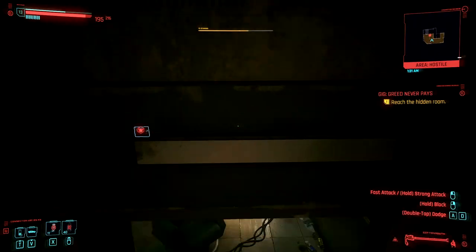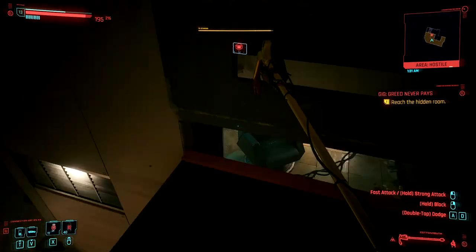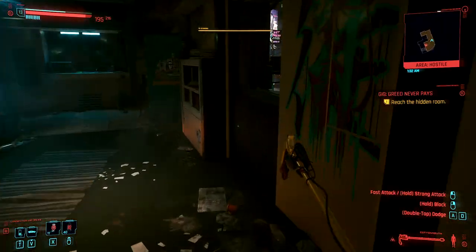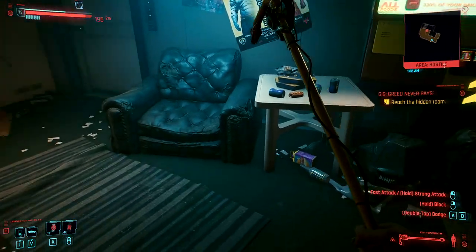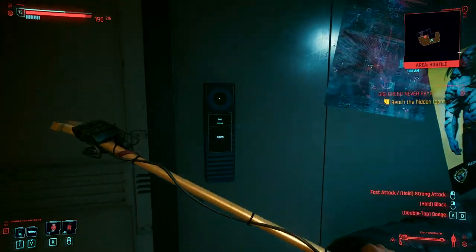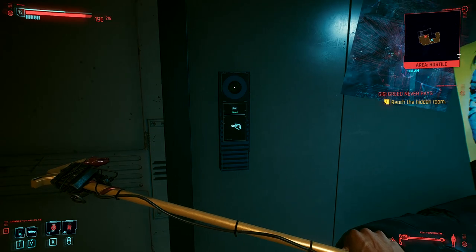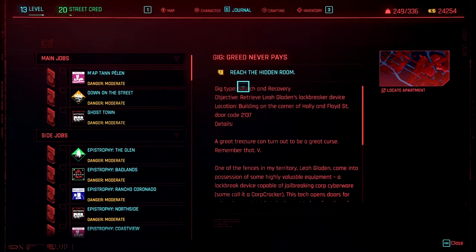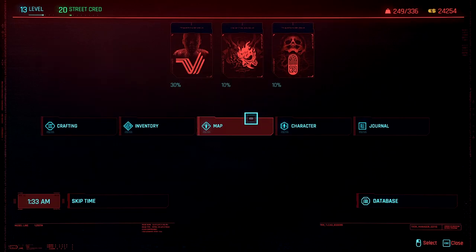If you climb up there you can actually see there's a hidden room that you need to get into. I've tried running around, I've been outside here to have a look, I've tried clicking around. I've gone to this part here and put in the code, which can be found if you bring up your map - the door code is 2137 - so I've done that.